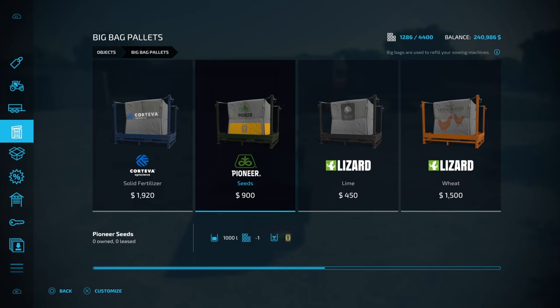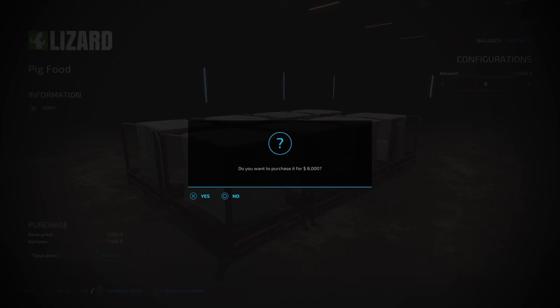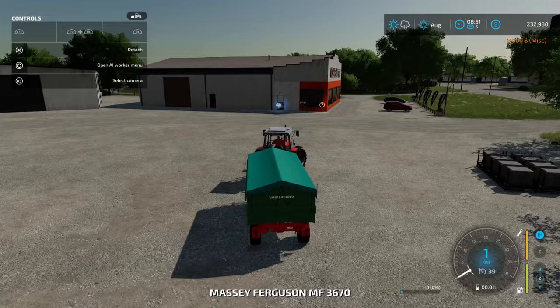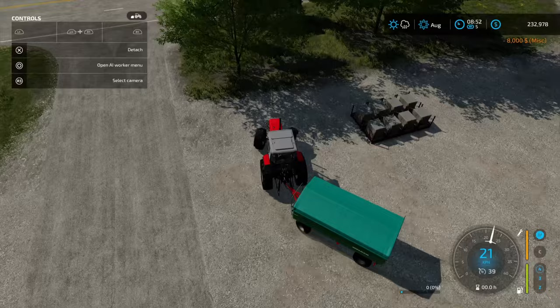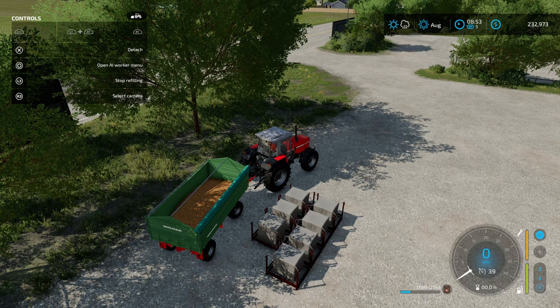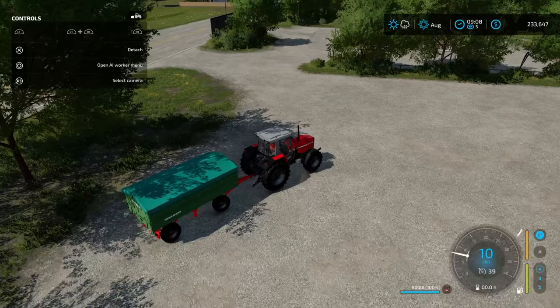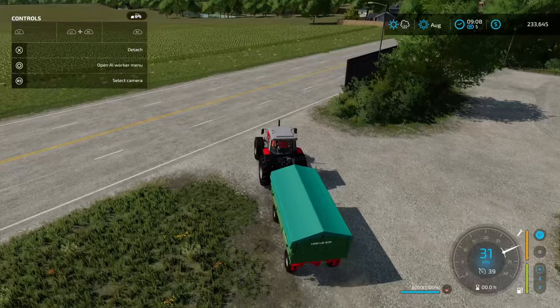We're going to buy pig food from the shop. If you come into Big Bag Pallets and scroll over to pig feed, you've got pig food pallets for $1,000. We're going to buy eight of those. Then we're going to feed this to the pigs — pull up alongside our pig feed and this should automatically start loading. You have to load one at a time.